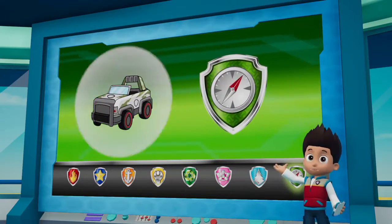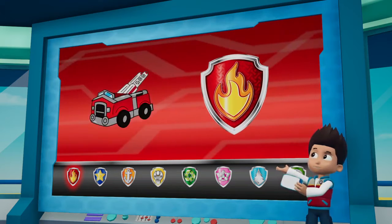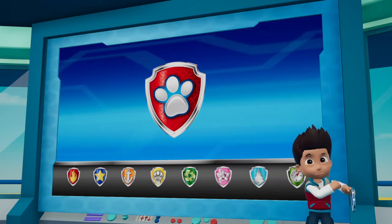Tracker can use his jeep to help Zuma reach the river. And Marshall can help Tracker with his ladder to reach the temple. Alright Paw Patrol, let's take the air patroller to the jungle and rescue Carlos!